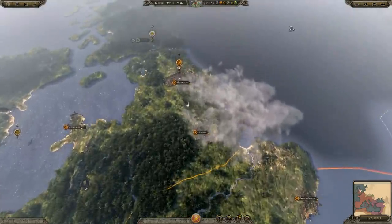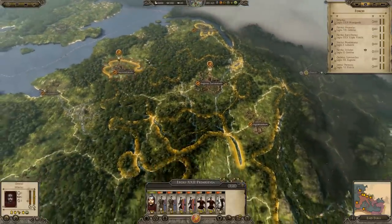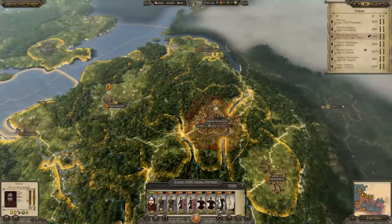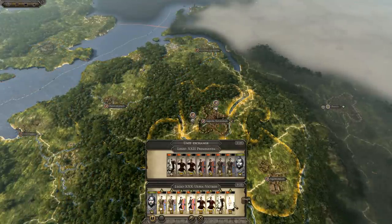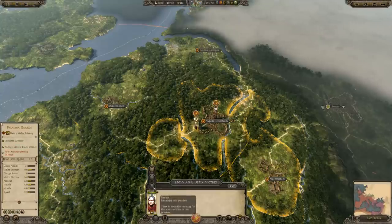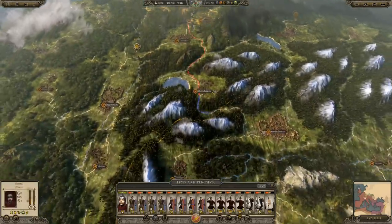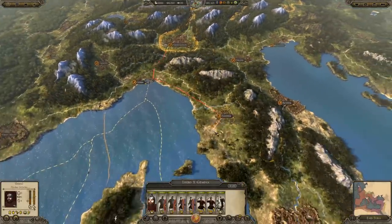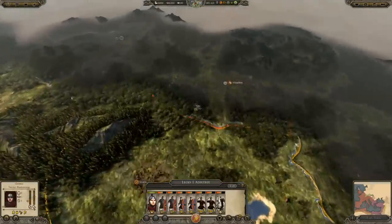The first thing we're going to do is go through our military forces. This general here is going to be recalled back to Italy. I'm going to force march him over, transfer all the troops, then disband him. Then force march everyone into Italy as fast as possible — this guy as well, force marching to Italy, because we are going to abandon a lot of territory.